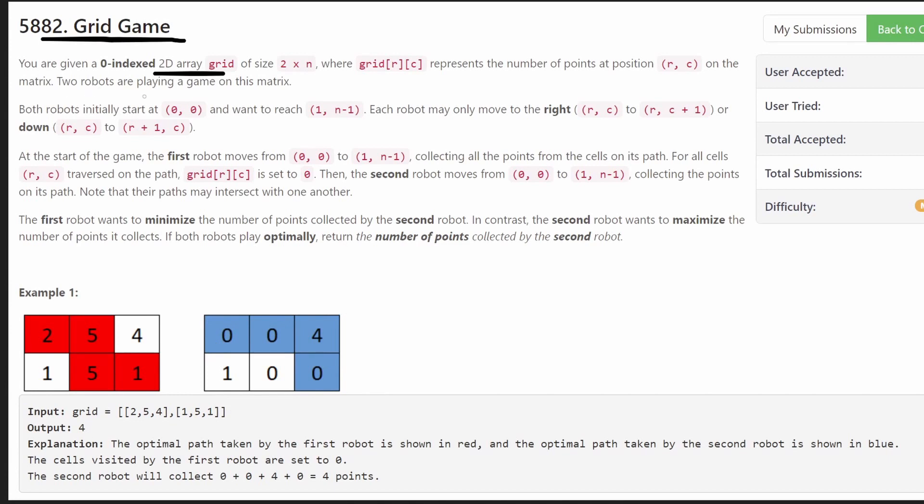We're given a little story about two robots. One robot goes first and then the second robot goes right after. The robots can move either down or to the right and they keep going until they reach the bottom right position. They start at the top left. The first robot collects the values on each cell of the grid, and once it's done, those values are turned into zero — so the positions the first robot reached have been changed to zero before the second robot goes.